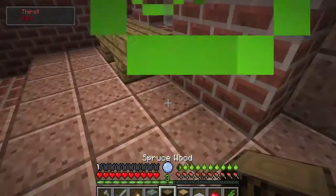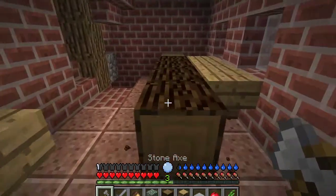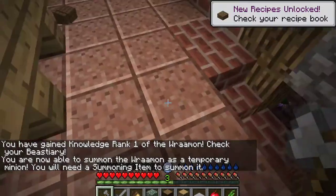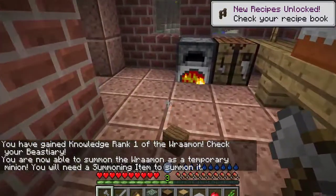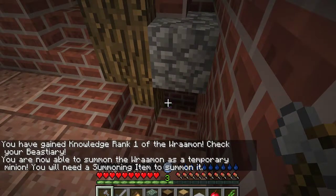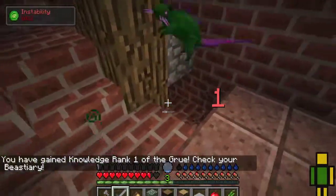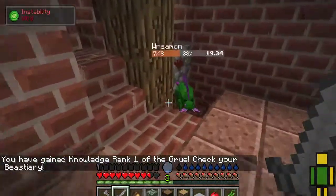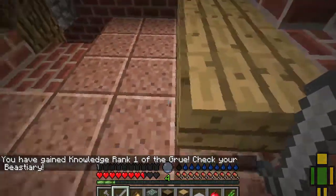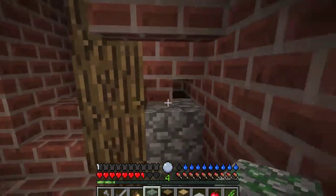You need to plunk the stuff down, and then with an axe you can right-click it and you'll get planks. I can now summon the Ramon — oh, there's a guy there! Oh no no no no no — get out of my house, this is my house!